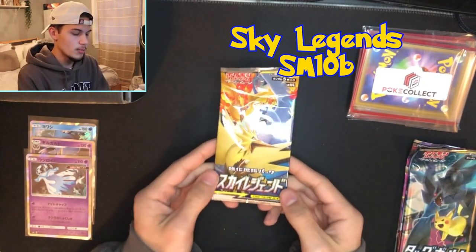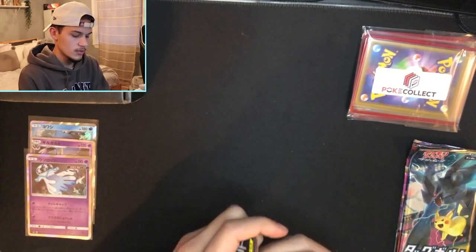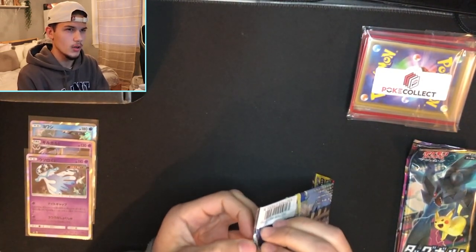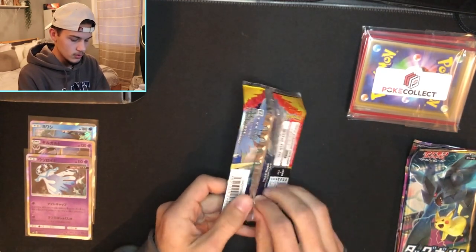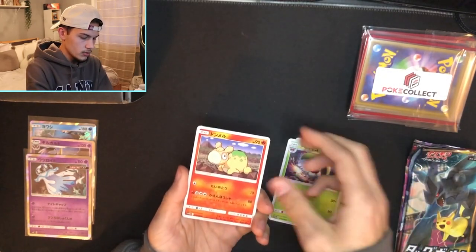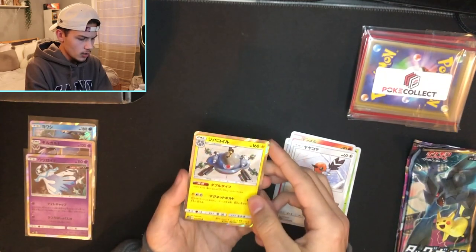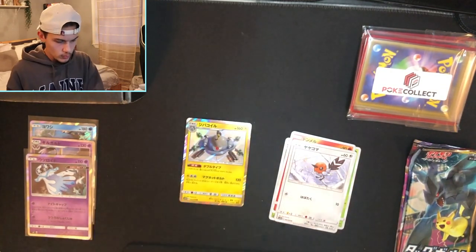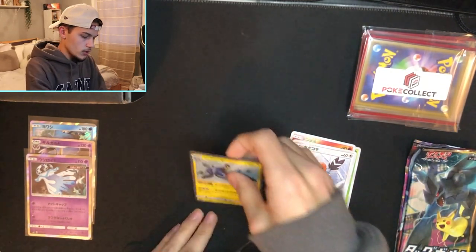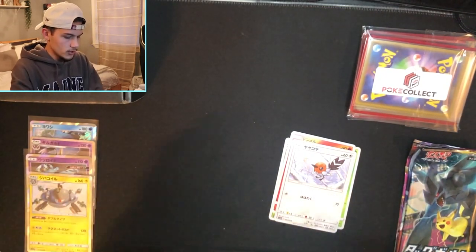This one has the Legendary Bird Trio on it — I think this pack is called Sky Legends. One to the front: we got a Crab, a little Leaf Person, Nimbasa, Fletchling, and oh — we got a holo Magnezone! I do know Magnezone from Diamond and Pearl, when they added all those evolutions.